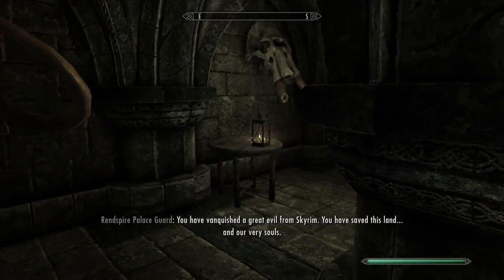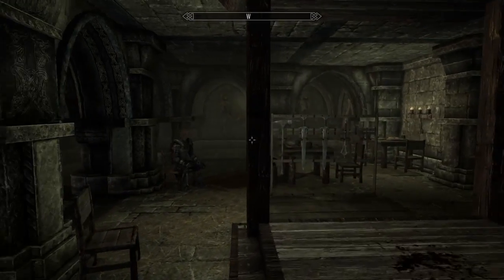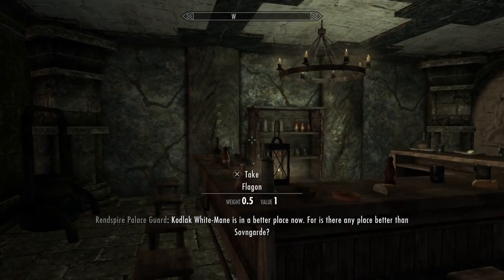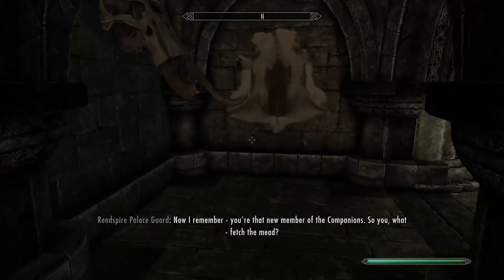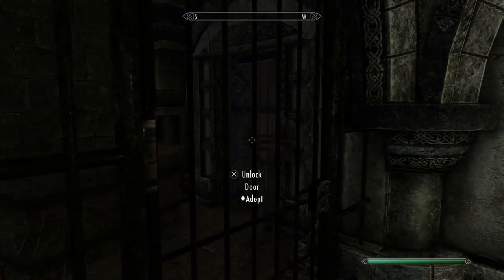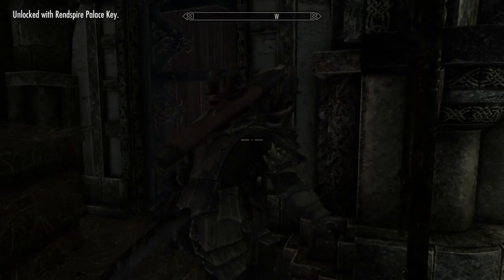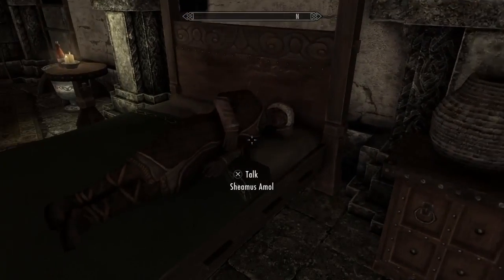I'm just trying to explore and show off how much this mod actually has - it's really incredible. You've got your bar there. Oh yeah - I forgot I tried to pick this but I have a key, I should use it. So we go to the steward's quarters - your steward has a separate location from everyone else. The steward has a nicer area.